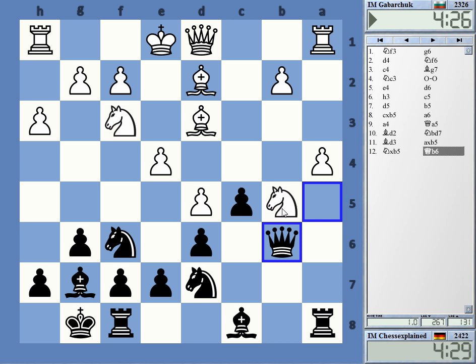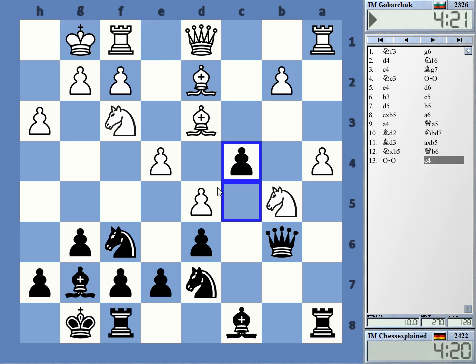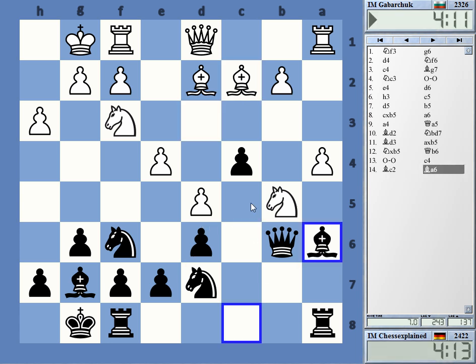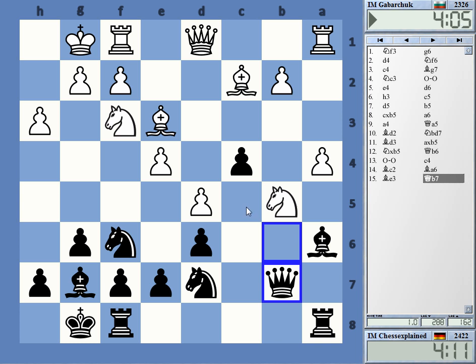I wonder, is c4 a move that makes sense here? Let's say castles, then c4 — is this a move for the knight coming to c5? I'm not sure really. Let's do Bishop c4. I think that should be okay. I'm not the most prolific Benko Gambit player ever, and this is at least a Benko style. Knight c5 next.